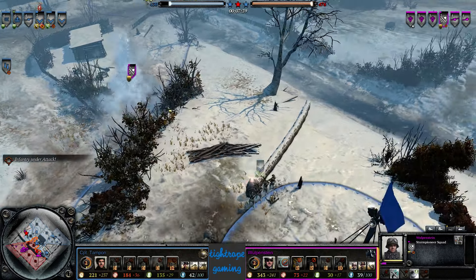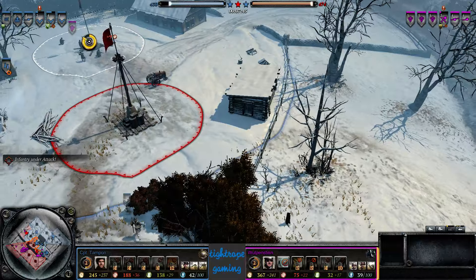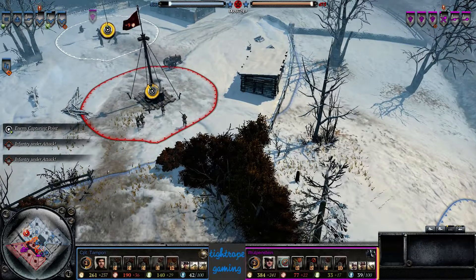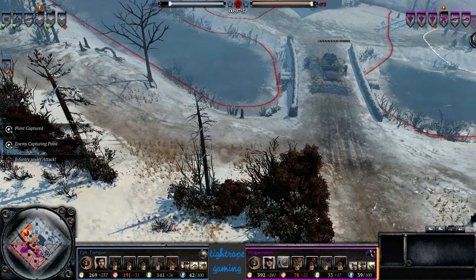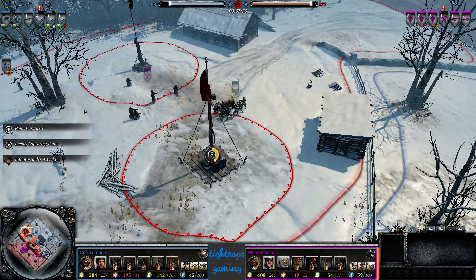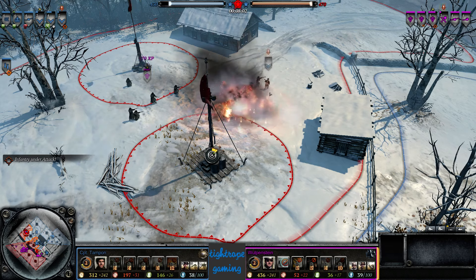Otherwise that Centaur can pretty much destroy the entire army. So if you feel like your early game has been really strong as OKW, you can afford to put down your tech structure. But if you feel like you haven't really stuck it to your opponent in the early game, I would suggest not doing so and just going straight for the Jagdpanzer.